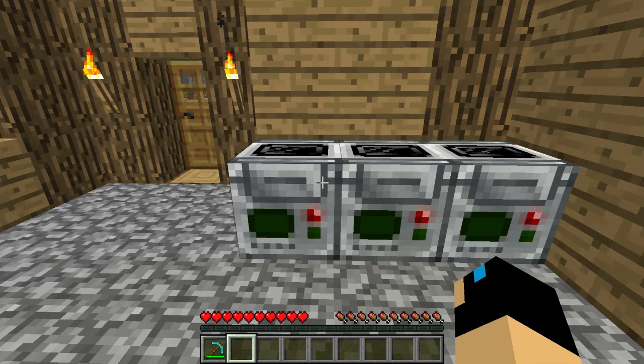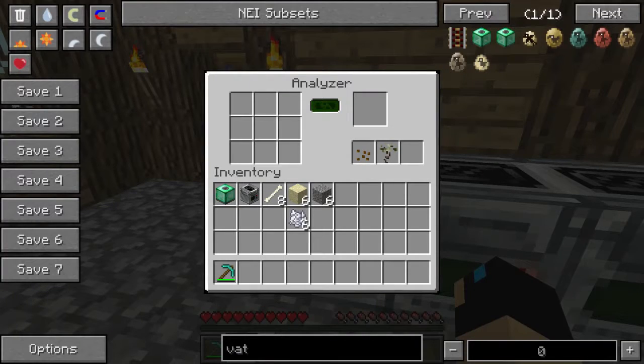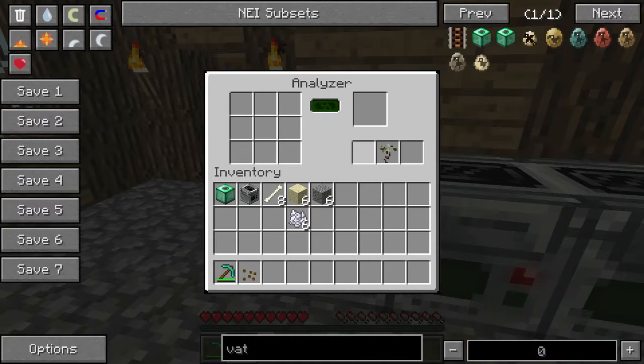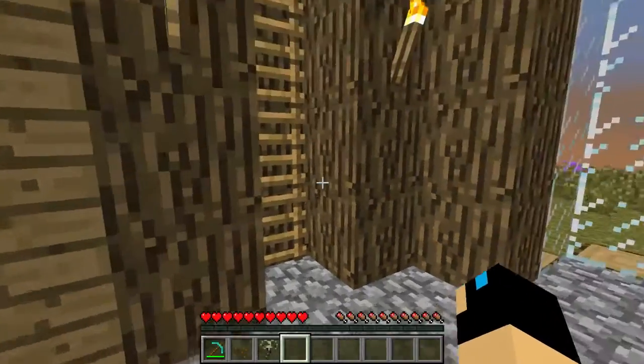Alright guys, my analyzers have finished. The useless things I've gotten were six sand, six gravel, and six bone tail. But the good things — the only two good things — are these fossilized bennettite seeds and this Paloraphis sapling. And basically that's pretty much all I've gotten that's been useful.